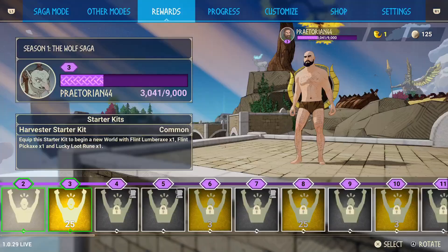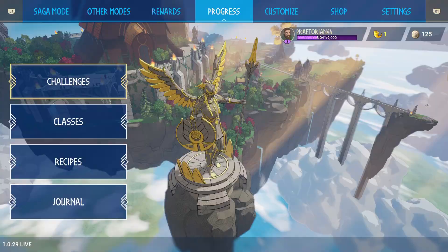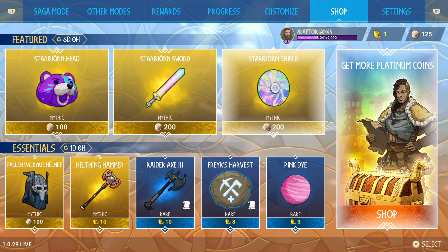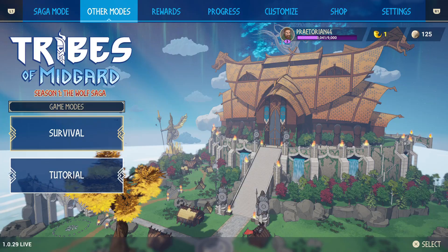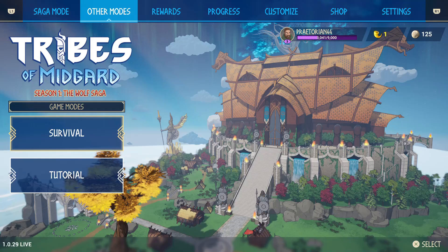Just like many roguelites, leveling up makes it a little bit easier each time. You can use the coins you earn in the shop to get cosmetic items, though some things give you recipes for crafting as well. We'll go ahead and start another match if we have time — we want to play about another ten minutes. We'll send Jinx another invite since it always kicks everyone out of your group when a match ends.